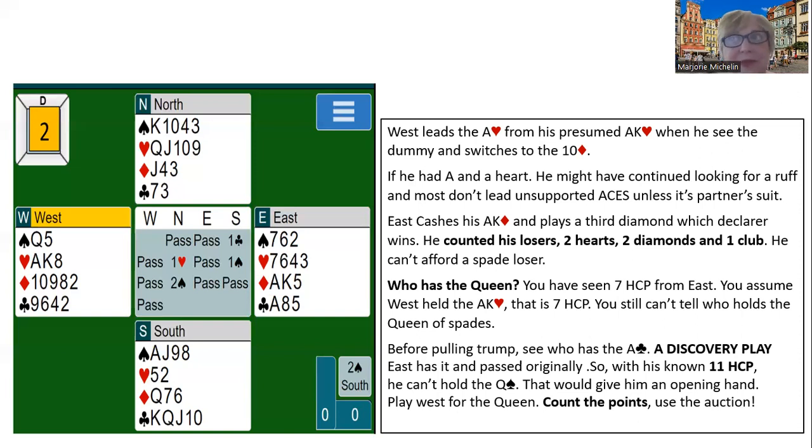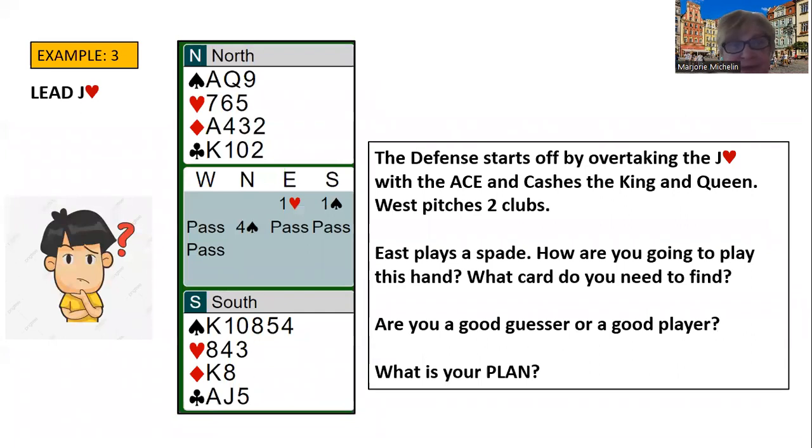You have to initiate that discovery play before you play on trump. Otherwise you're just giving yourself a 50-50 guess. I'd rather have a 100% play if I have the knowledge to do so. Here's the third example. In the auction, East opened one heart, South overcalled a spade, North decided to bid game, and they ended up in four spades. West led his partner's suit — the jack of hearts. East overtook the jack of hearts with the ace and cashed the king and the queen of hearts. You're in four spades, you need to take ten tricks, and you've lost three heart tricks, so you can't lose any more.